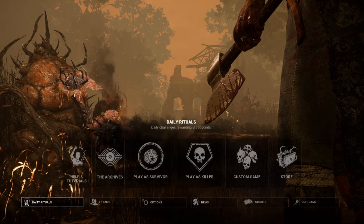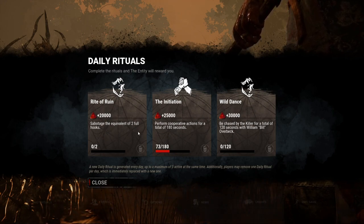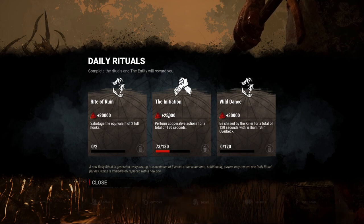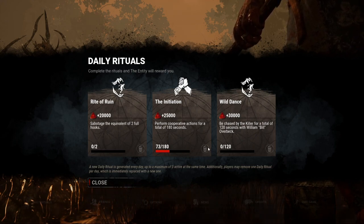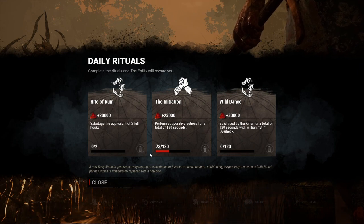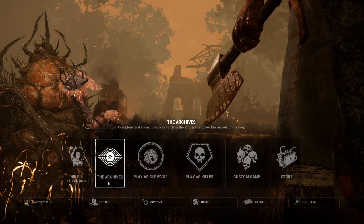The next thing on the main menu is Daily Rituals. Clicking on Daily Rituals shows a mixture of both killer and survivor rituals. Each one is completely random as well as the point value you'll get from them. You have the option once a day to click the trash can button to remove one — so if you're a survivor main and don't care about killer dailies, just hit the trash can. It'll give you a new random one every 24 hours, or you can complete them and get the blood points that come with them.